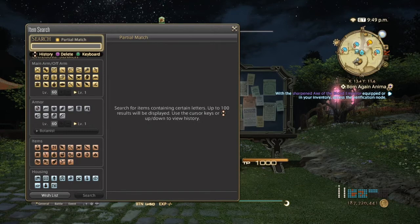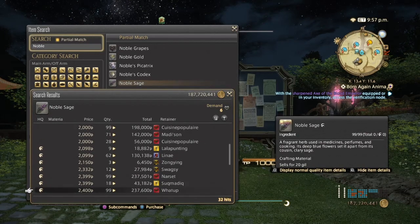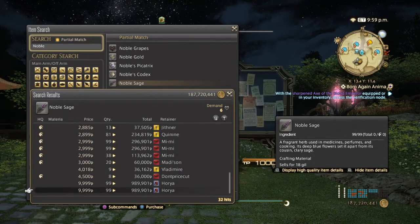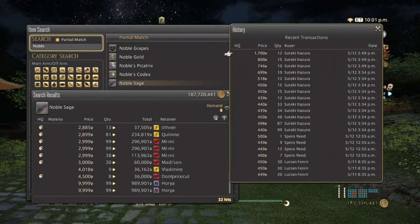Last but not least is noble sage, which is used for end game potions. Pretty good price here — normal quality 1,000 up to about 2,000, and 2,000 to about 4,500 for high quality. Not too many people care about high quality, but hopefully on your server they do. They've been selling great for the past two days.